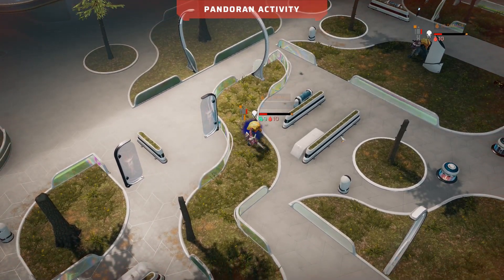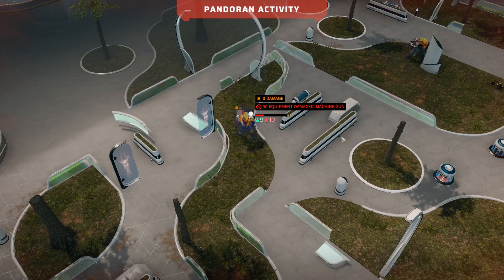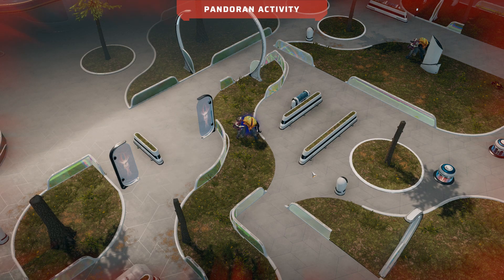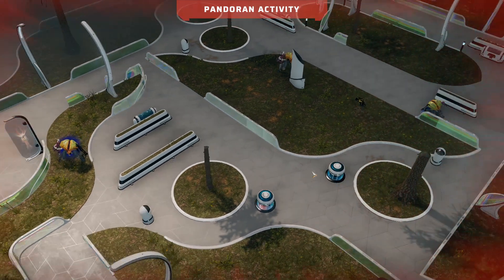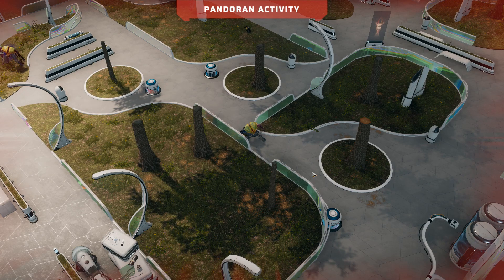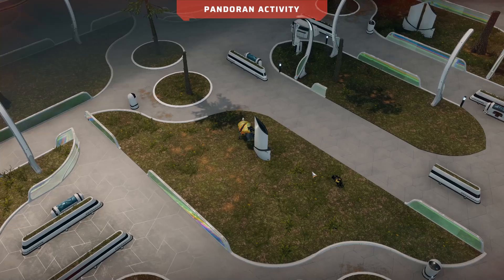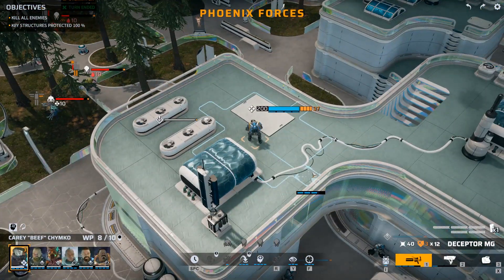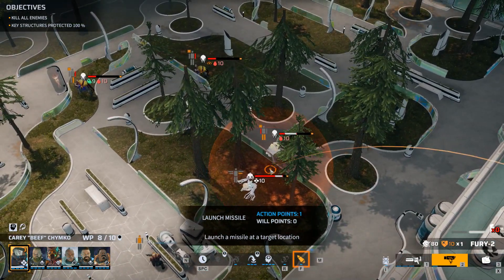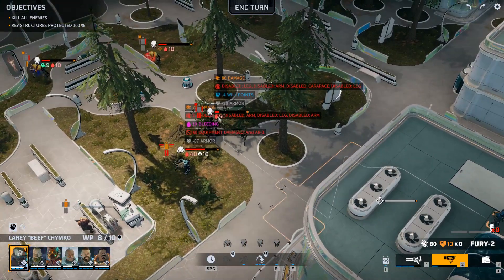One enemy still has a grenade launcher, which worries me. These two enemies are now in a good position for the heavy to hit with a rocket — and it lands exactly where we want it. That Arthron is pretty much out of the game. The remaining Triton still needs dealing with. We move around to the side, taking reaction fire, but cover helped. We spot another enemy and take our shot — the Triton is down.